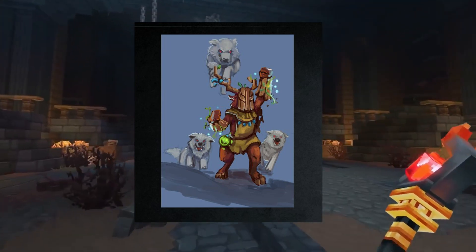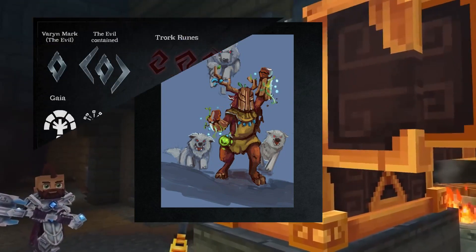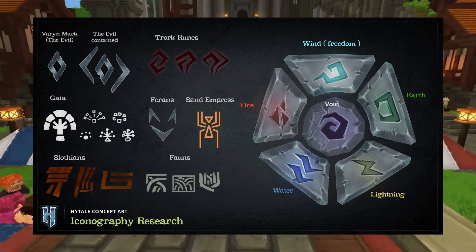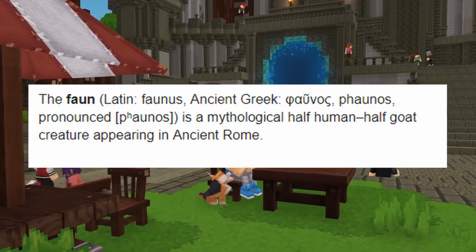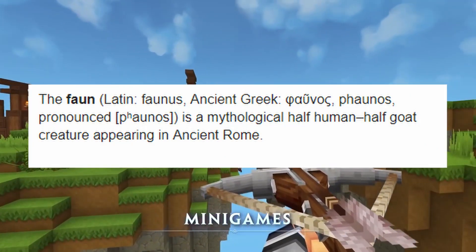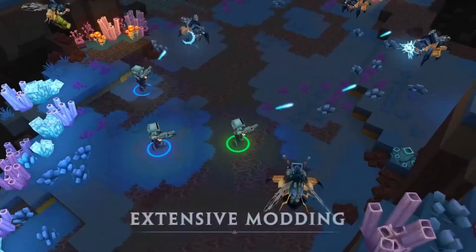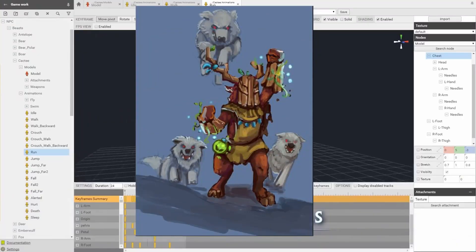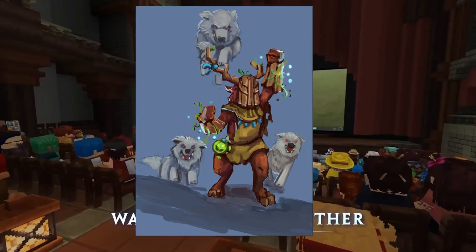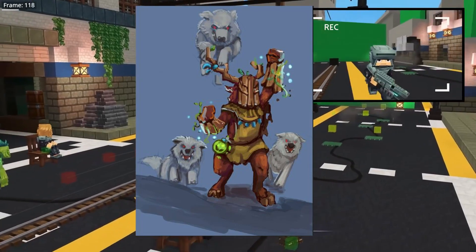I think this character is going to be a Fawn. If you don't know what a Fawn is, you can look it up — the word 'fawn' in Latin or ancient Greek refers to a mythological half-human, half-goat creature appearing in ancient Rome. I'm not going to fully say this picture is a half-human half-goat, but this character does have goat ears and it kind of looks like he's got hooves.